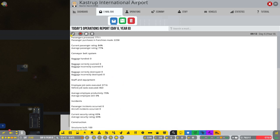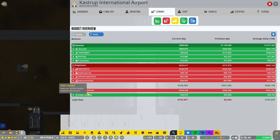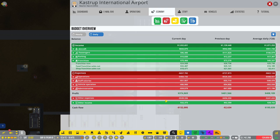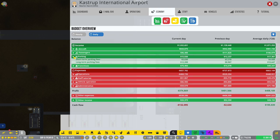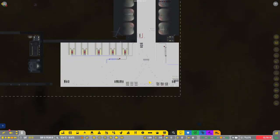Average airline rating 77% — that isn't great, I would like to get that up. Passengers processed: 7,711. 2,258 franchise purchases made — not bad. I want to see economy franchises. So yesterday we made around 75,000 off franchises — that's not bad. Obviously it's the aircraft that are making us the most money.